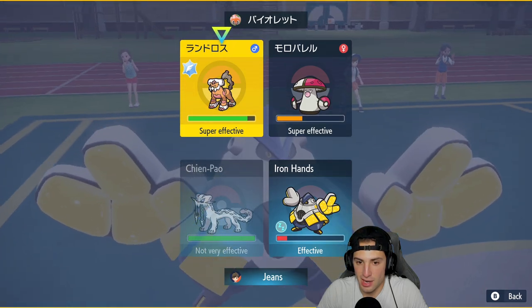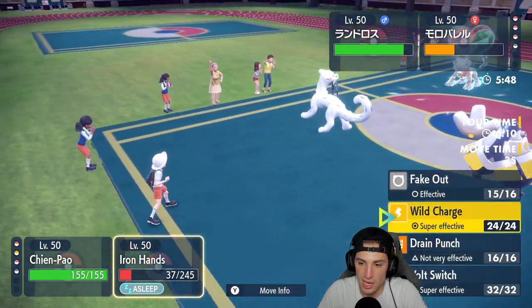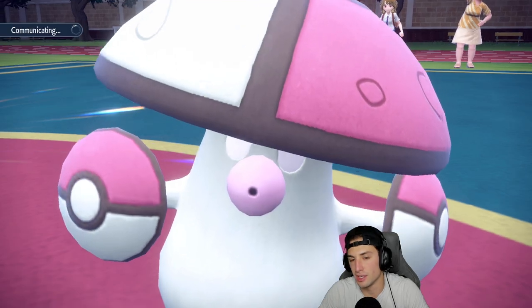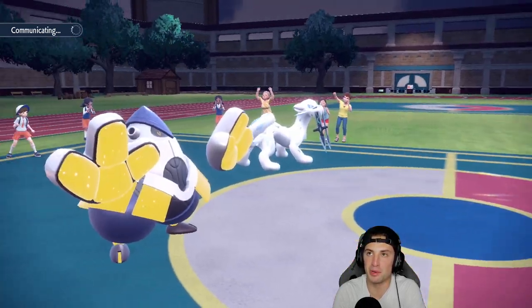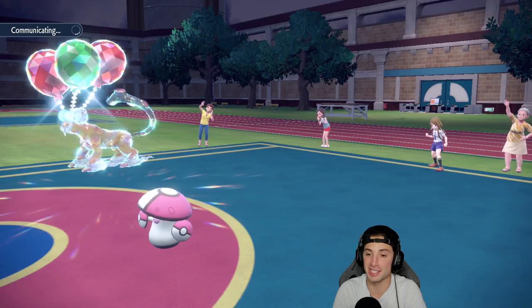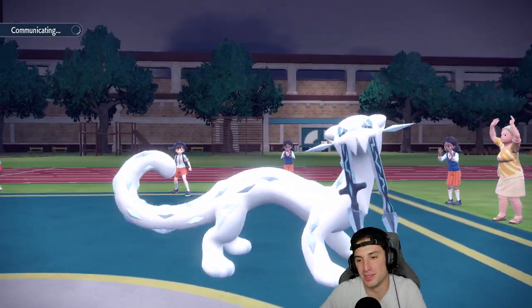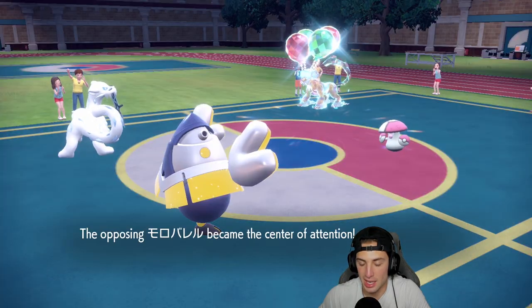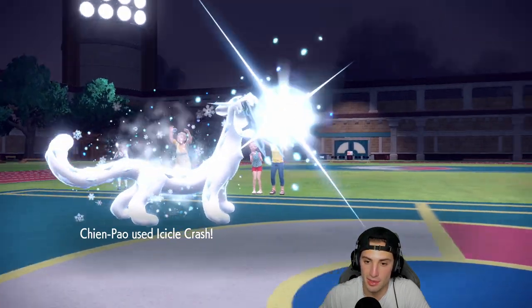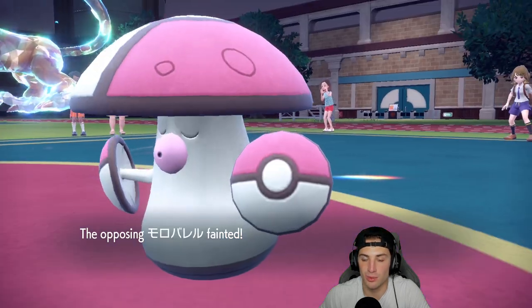A lot of people run Icicle Crash for the bigger damage output and the flinch chance. Rage Powder comes out — come on, land this Icicle Crash! It lands! Big time Icicle Crash, we needed that. We KO Amoonguss — such a pain in the neck. Wish we would've got that crit turn one, that could've been big. Let's see what Landorus goes after — Rock Slide! Chien-Pao dodges it and Iron Hands takes it but can you wake up, Iron Hands?